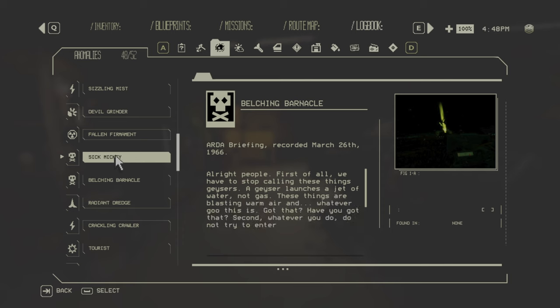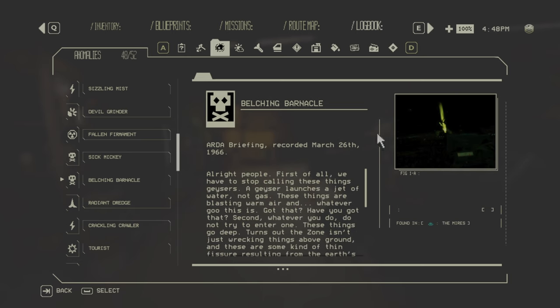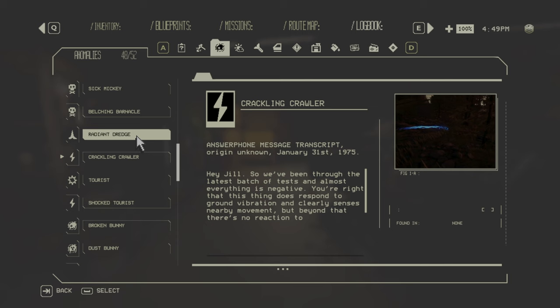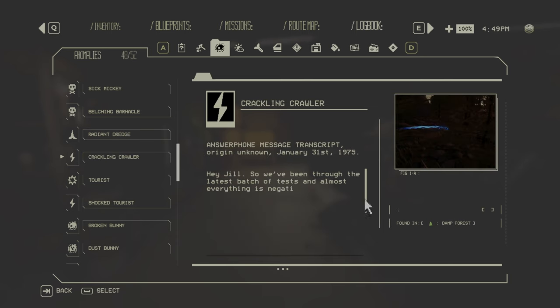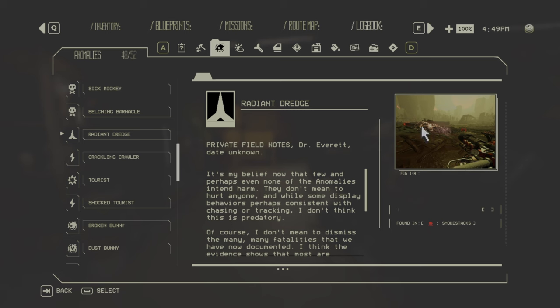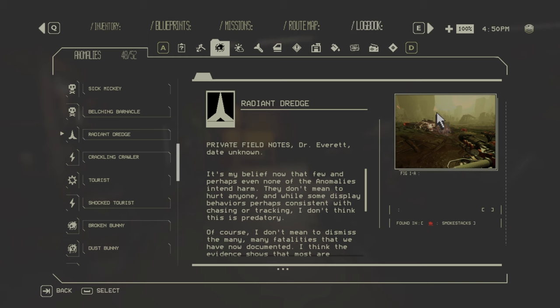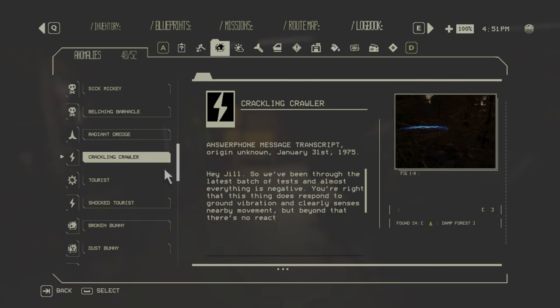Sick Mickey is in the Scorch and Belching Barnacle is in the Mires — both spit rotten eggs and deal acid damage. Then the Radiant Dredge, found in Smokestacks, and the Cracking Crawler, found in zone one Dumb Forest — both travel through the ground. The Radiant Dredge deals radiation damage and the Cracking Crawler deals electrical damage. Sometimes around the Radiant Dredge you can find ticking tumblers or explosive crates to loot for explosives.